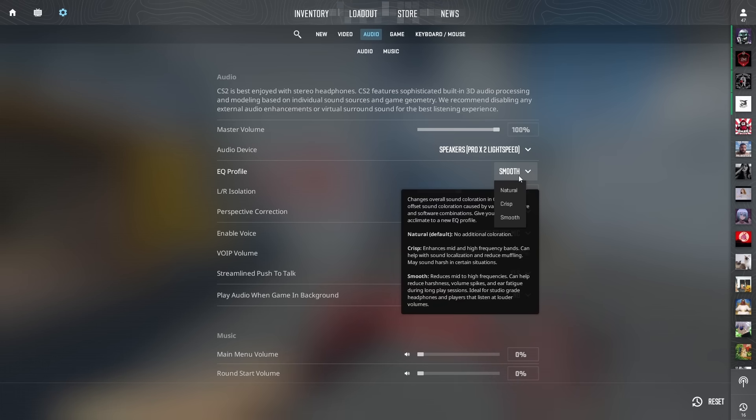Natural is going to sound the most normal for everyone — it's pleasant, it's going to be a fun game to play that way. Crisp is going to enhance the mid frequency band. Mid frequencies are harsher but they carry a lot more information to your brain. Your ears are really good at differentiating sounds in the mid frequencies, so you're going to hear guns better, footsteps better, you're going to hear everything better — it might be a little harsher on your ears though.